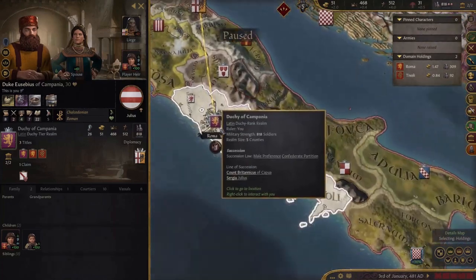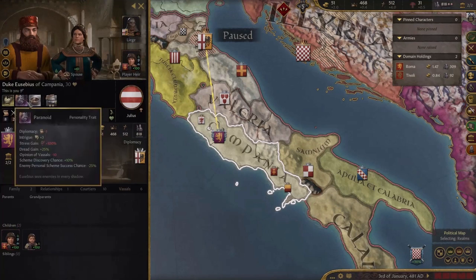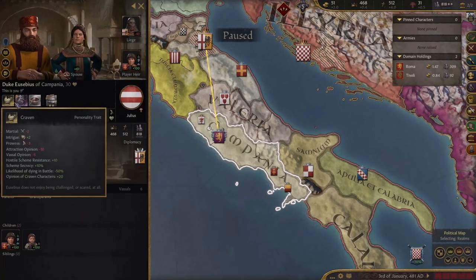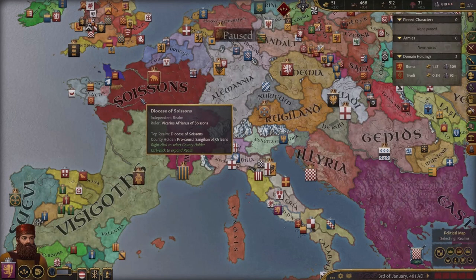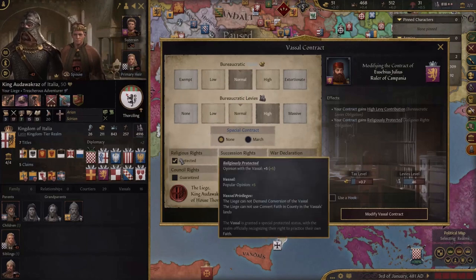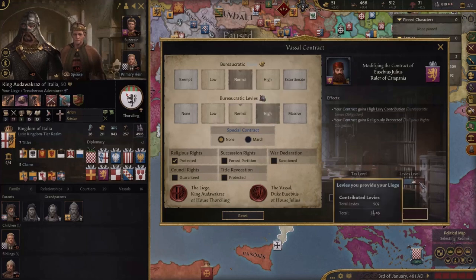Alright, here we are. So we control Rome, which is why I actually picked him. Our guy is terrible - he's paranoid and craven, which are like the two worst traits in the entire game, in my opinion. Hopefully this is a lot easier than Soy Sans. So first things first, I think I'm going to modify my contract to get religious rights protected, because this faith is actually hostile to mine, and I literally give him nothing more - not a single extra troop - so it's worth it.